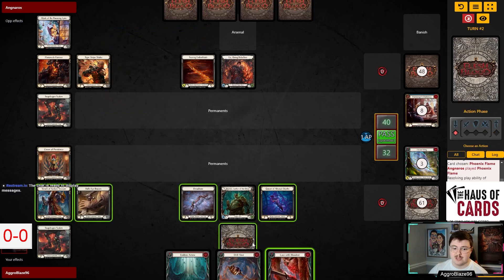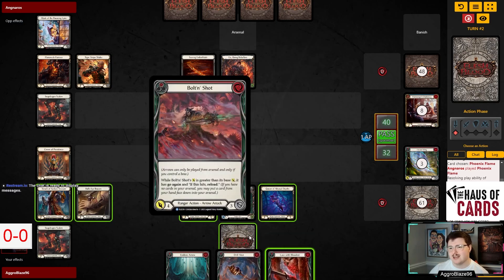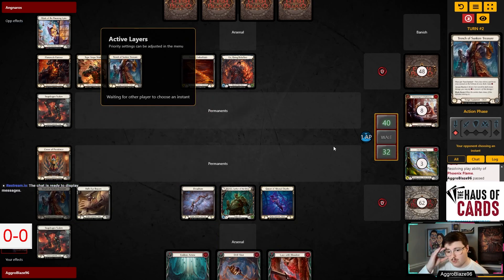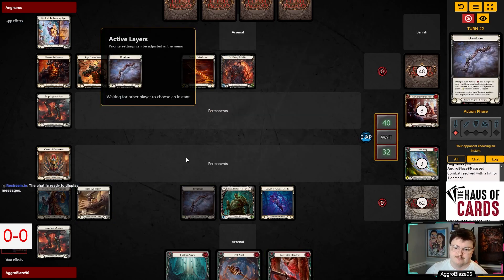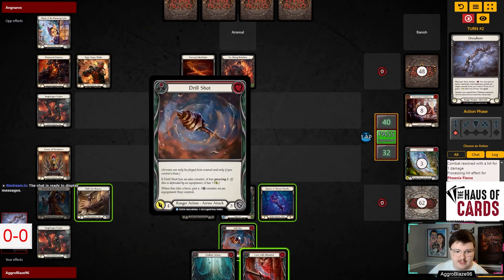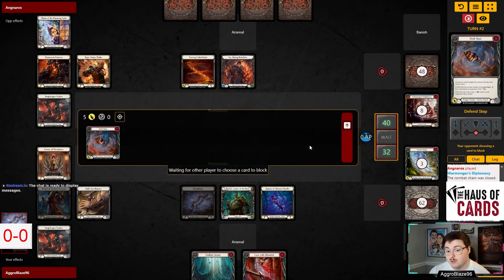If we activate Trench, activate Dread Board, and throw the Drill Shot, we can arsenal the Lace with Blood Rot. I know they're playing Warmonger's Diplomacy, but I think we're okay since we're playing Trench — to arsenal whatever gives us the highest upside of a turn. Load the Drill Shot, and then we'll come in for five because of the Dread Board. I really wish we could come in for eight here because of the Lace, but Warmonger's Diplomacy is earning its price tag.